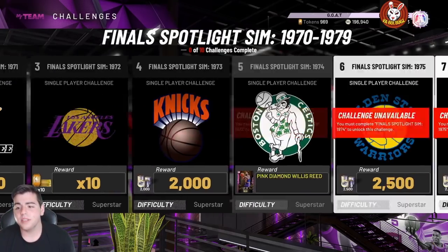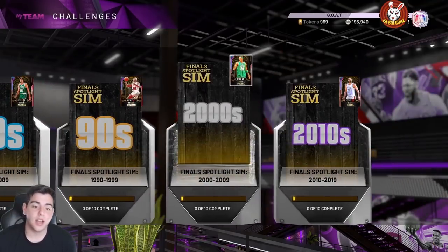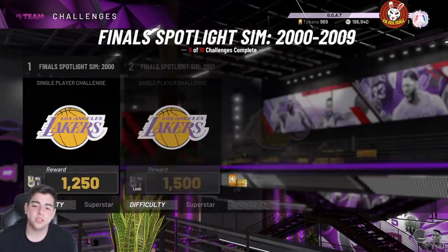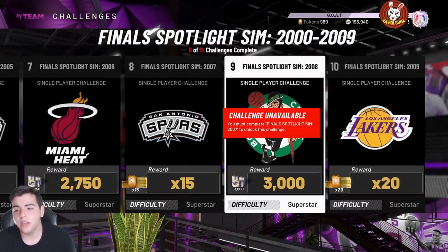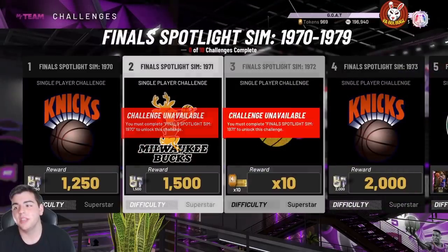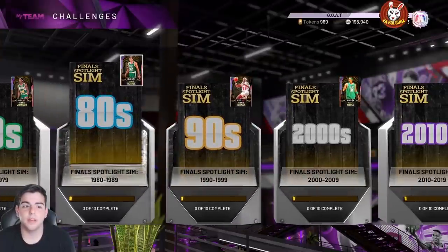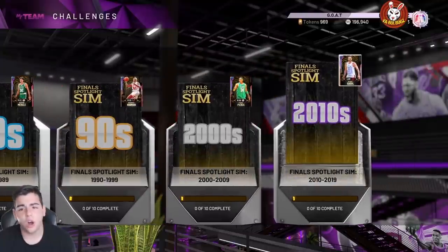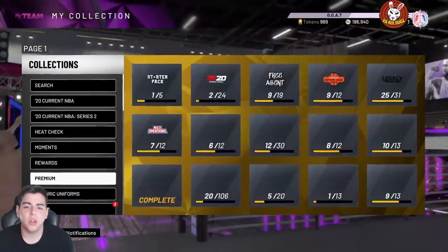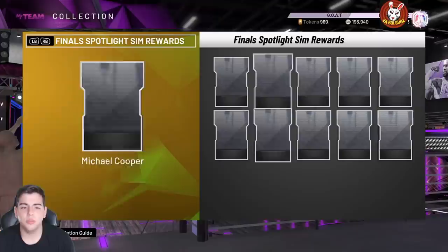These Spotlight Sims are definitely interesting. In my opinion they are worth it — am I gonna do them? Probably not, but they are worth it if you want to get your collector level up, make some MT, get some tokens, and get opals for free. The only usable cards are probably Rodman and Paul Pierce — I would love to get a Paul Pierce but I'm personally not in the mood. You do get a GOAT Bird.